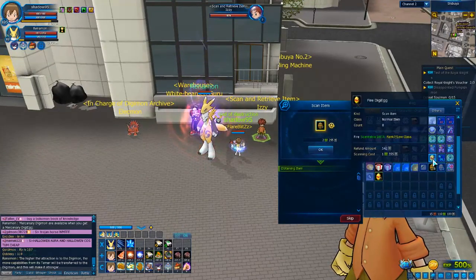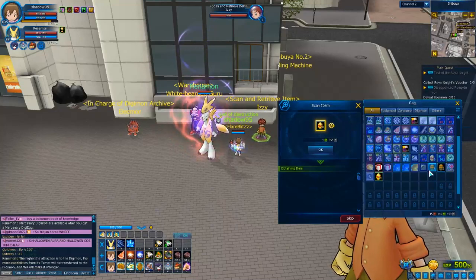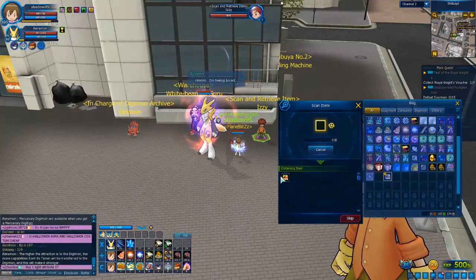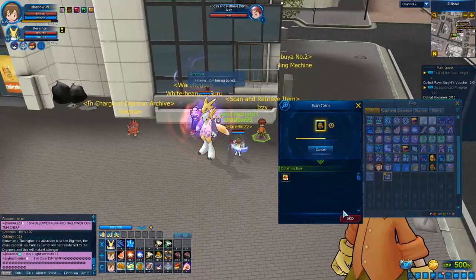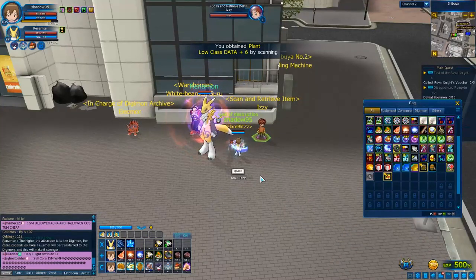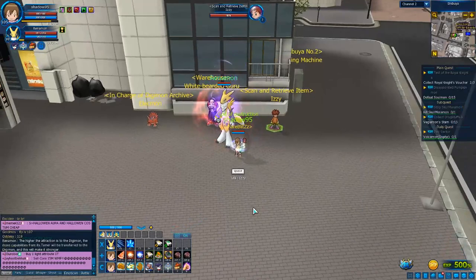It's actually more expensive than the normal eggs because the scanning cost for each rank 7 egg is two Megas, while scanning a normal data egg is just 125 megabytes. As you can see, scanning a data egg gives you data back. Let's scan another one and see what happens — we got nothing, and then we got data.